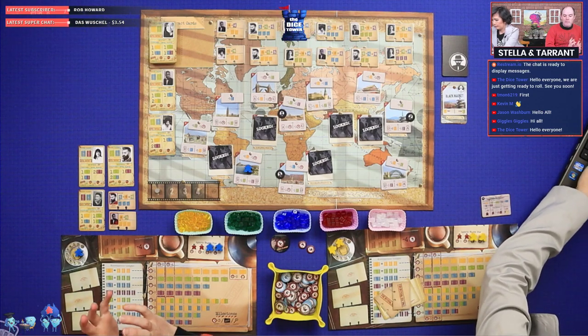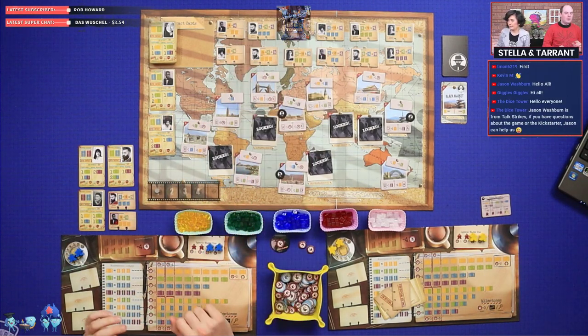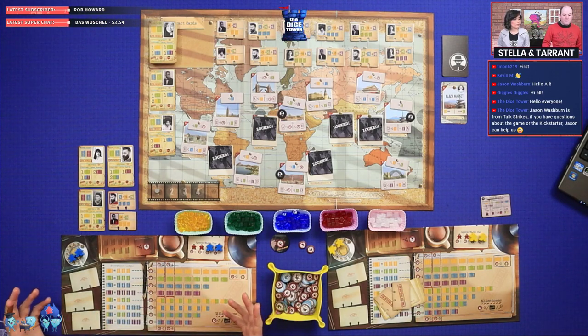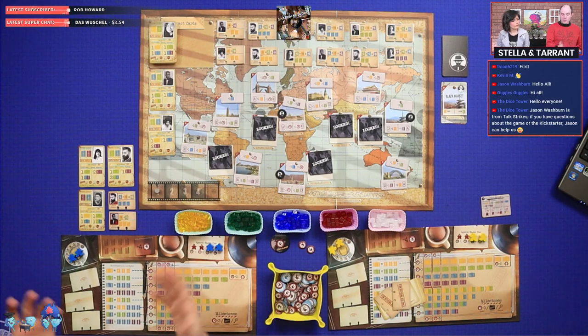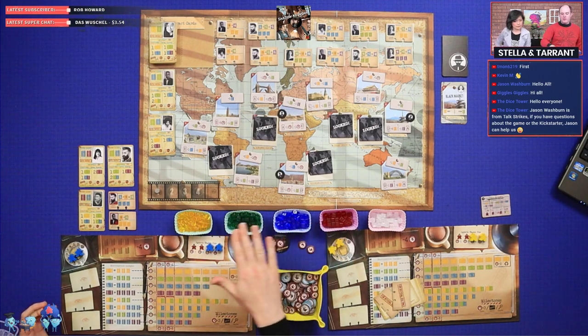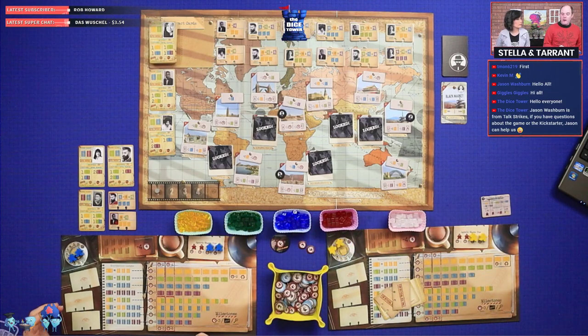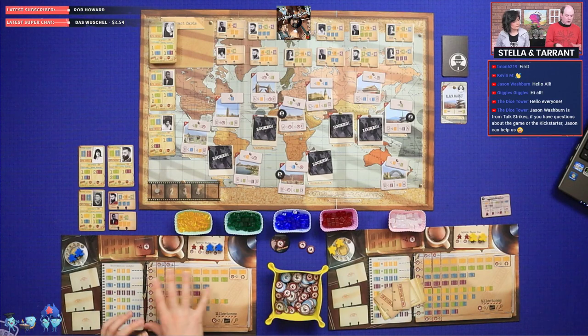There are also some black markets — at the start of the game we have three. There are further actions you can do at black markets; in particular you gain handlers at black markets. Handlers are these tiles, and they're primarily used for turning one type of intel into another. There are four different colors of intelligence starting with yellow, which is the lowest value, then green, then blue, then red.